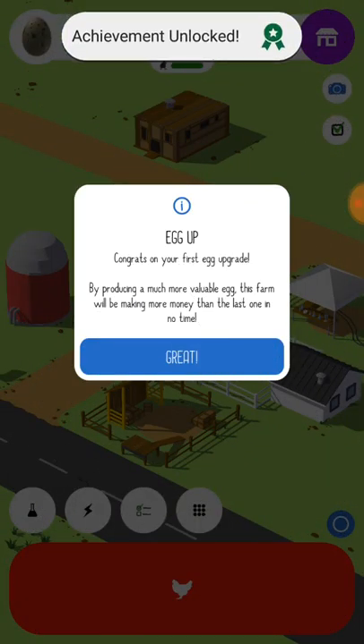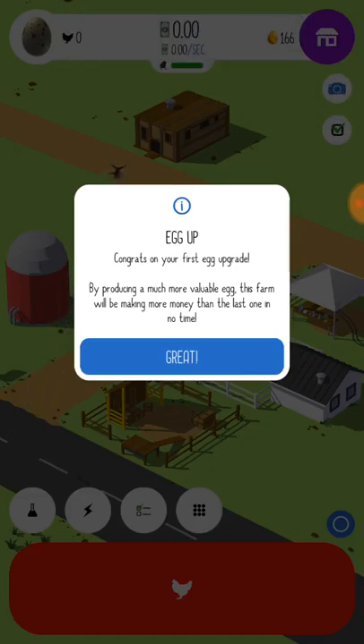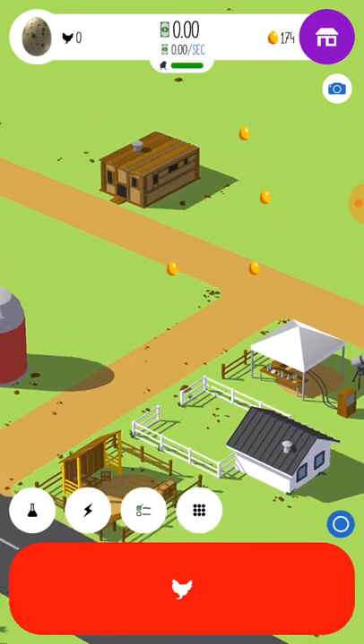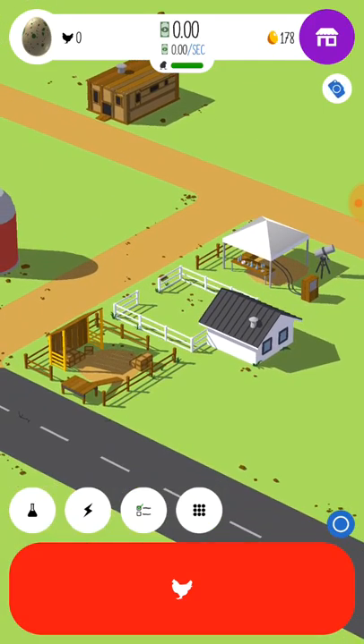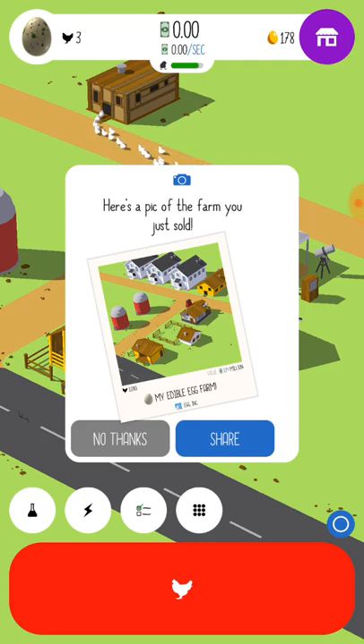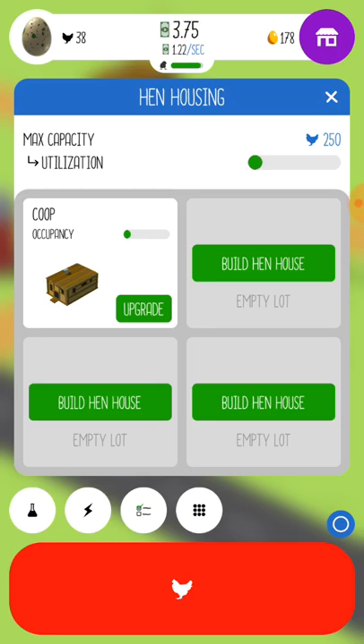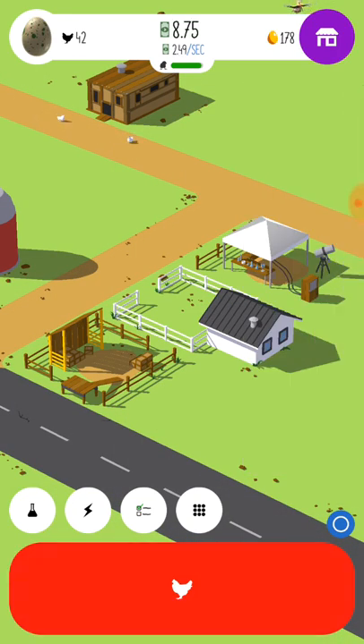And as we upgrade things, a lot of the times on the right side you can upgrade your egg. How do you upgrade your egg? Sell farm and start a super food egg farm. Farm value 339 million. I have no idea what that is, let's try it out. Egg up! Congrats on your first egg upgrade — by producing a much more valuable egg, this farm will be making more money than the last one in no time. So now we're back to a new farm.